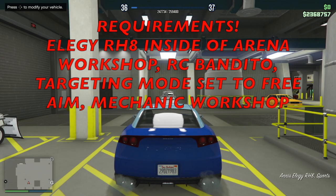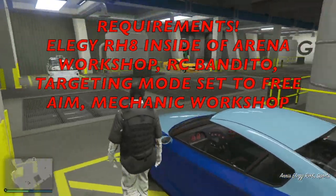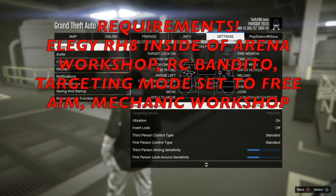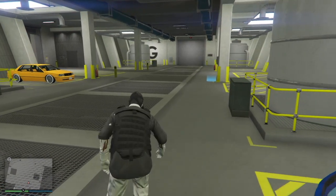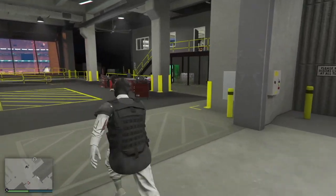To start off the glitch, the requirements are: you guys will need an LG RHA inside of your arena workshop, an RC Bandito, targeting mode set to free aim, and you guys will need the mechanic workshop. If you don't know how to set free aim, just go to story mode, go to your settings, and change the targeting mode to free aim. Once you've done that, be in your arena workshop with your LG RHA.